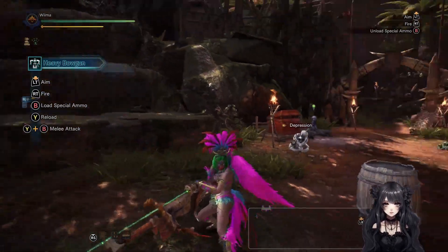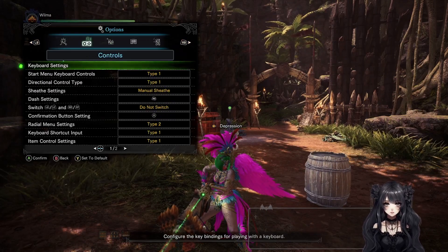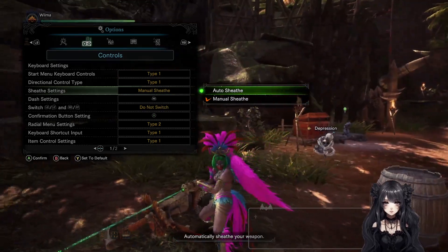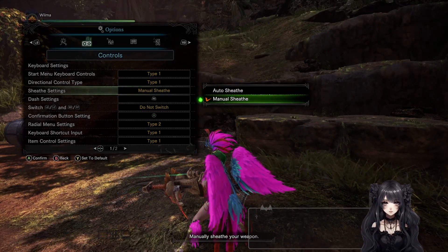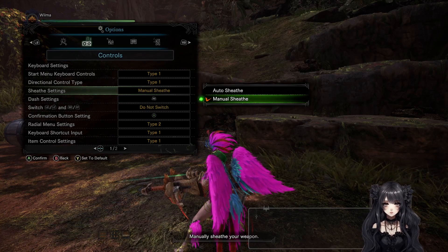There is one more thing I want to mention. In the options, there are two settings you want to change. The first one is weapon sheathing — by default it is set to auto sheath. You never want auto sheath; just set it to manual sheath. Trust me, you will like this so much more. You do not want your weapon to sheath in the middle of combat.